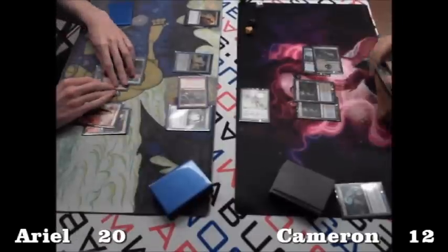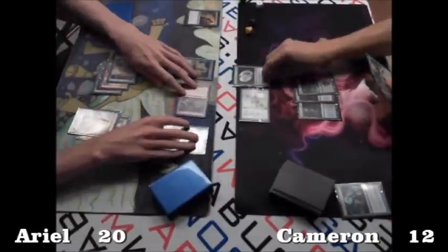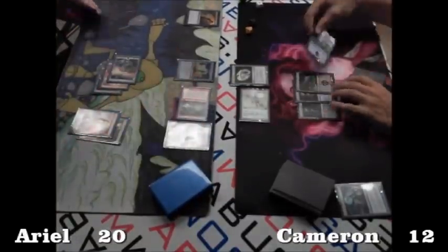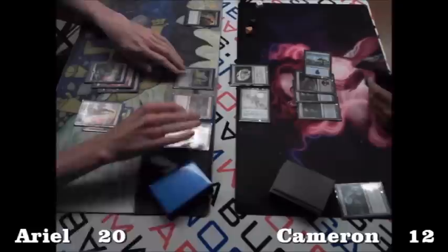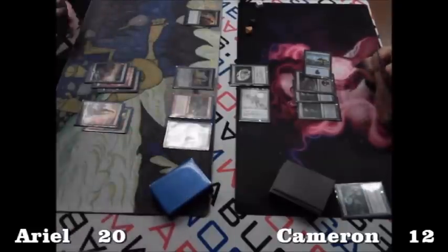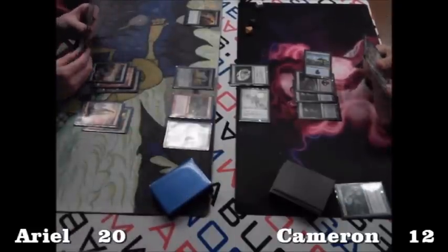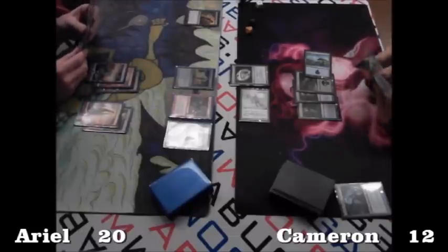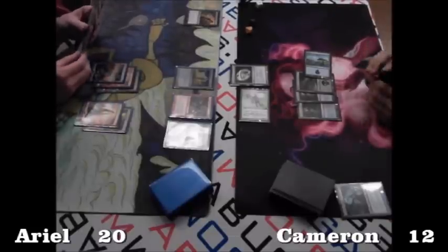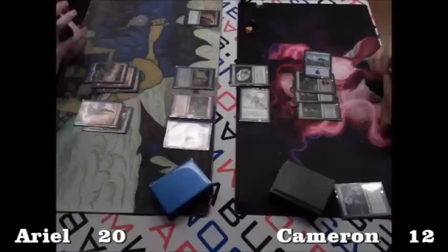Looks like Cameron is just tapping mana. He plays a Pristine Talisman to give him some life and hopefully stabilize a little bit. Says go — nothing else to do there. He might have a trick; we saw Frost Breath discarded in the first game, so maybe he's holding one of those to try and bide a little time.